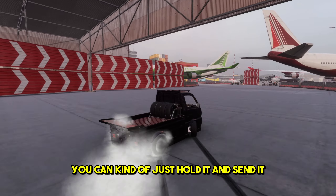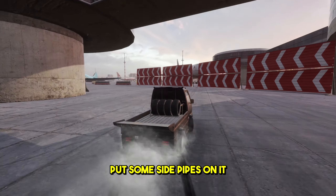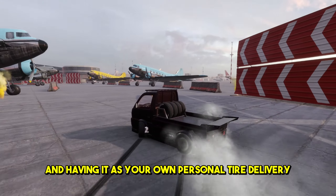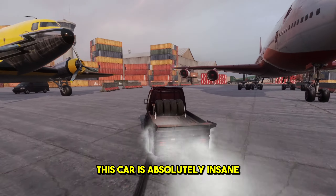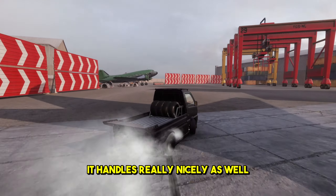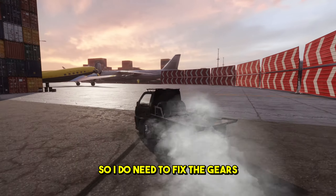You can kind of just hold it and send it. This K truck looks so cool - imagine slamming a K truck, putting some side pipes on it, and having it as your own personal tire delivery for your drift car. This car is absolutely insane. It handles really nicely as well, to be fair. The gearing is a bit messed up though, so I do need to fix the gears.